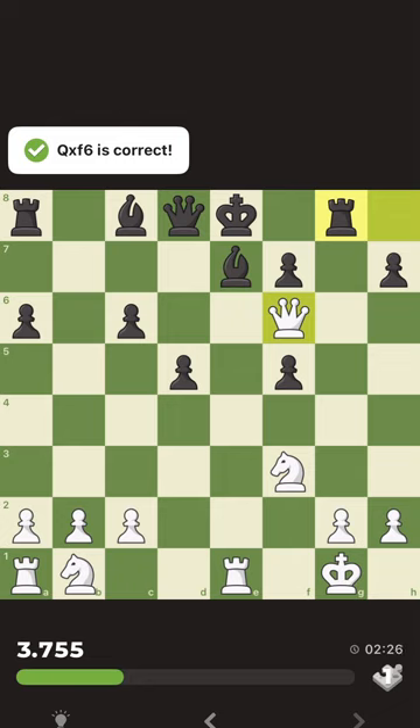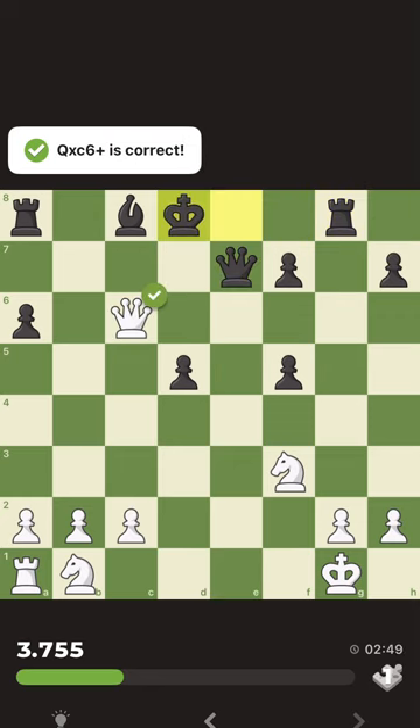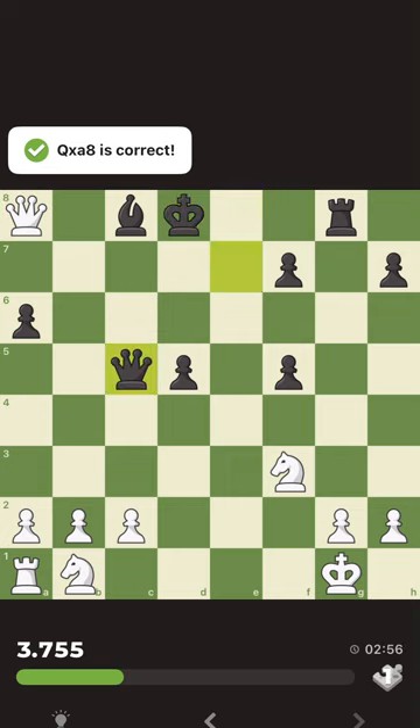We are doing okay but not perfect — we are up material. After grabbing the rook, we check, takes with the queen, we say check with the queen and grab the rook. I see some chance for black to come in with the queen, but it's not a decent chance. I can grab it and just move the king away.